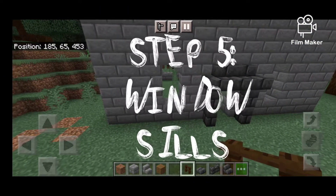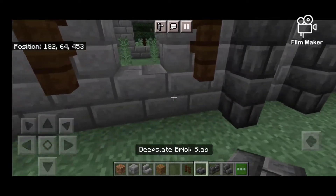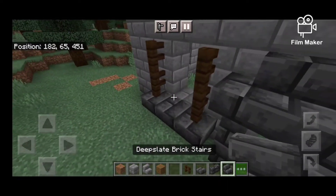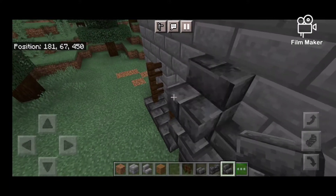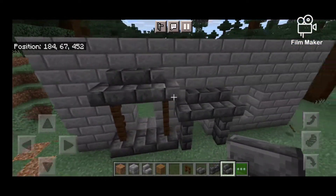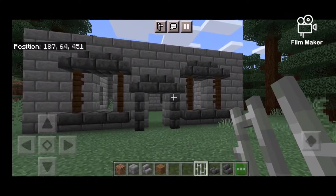Next we are going to add the little window frames. We're gonna use dark oak wood, do that right around the window, and we're gonna put some deepslate brick slabs up here on the window - kind of like how we did on the door. Then we're just gonna do it like that, and you're gonna repeat that for all the rest of the windows.